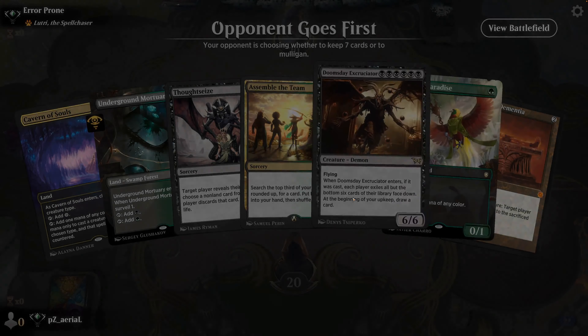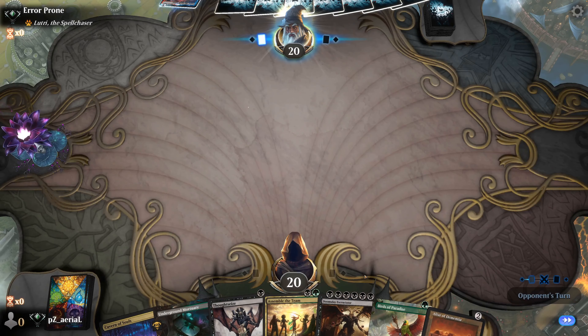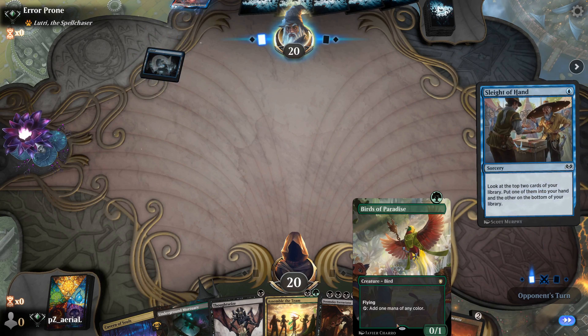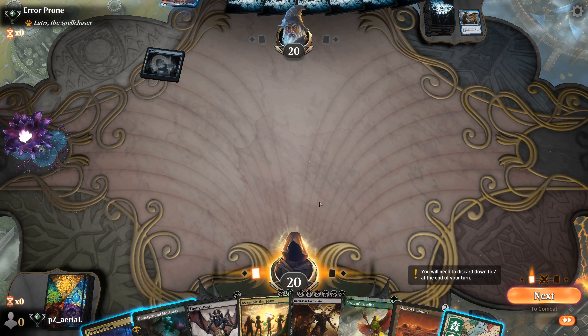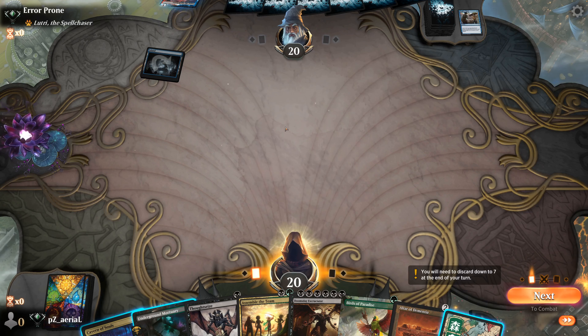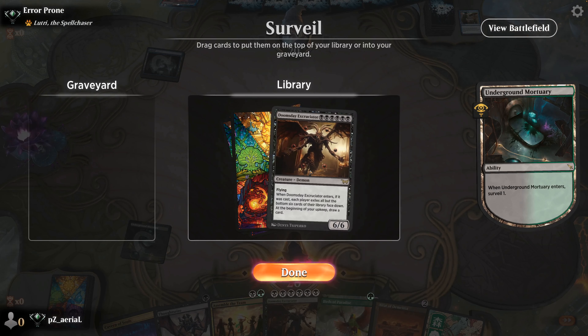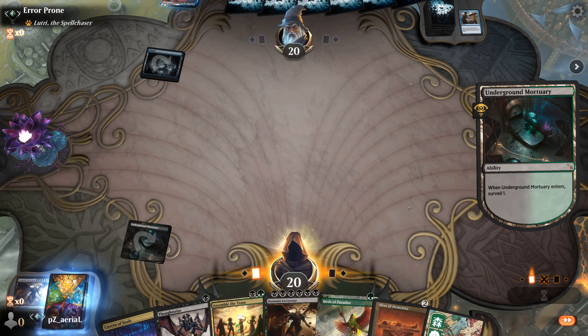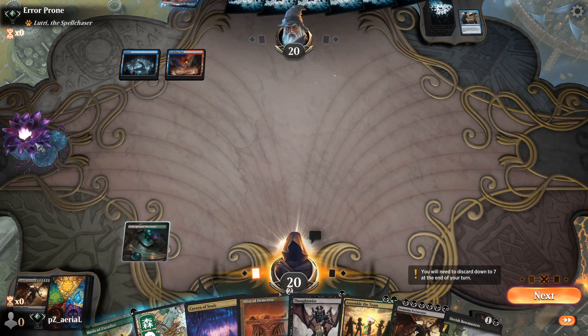Fifth and final round. This hand has the cards we need — not a huge fan of early Cavern of Souls but it's doable. Keep seven. We need the Doomsday Excruciator eventually — an Island and Lutri confirms this is likely another Commander deck, the second one this recording. Should we show the second Doomsday Excruciator via Thoughtseize? We'll put the fear of god in them.